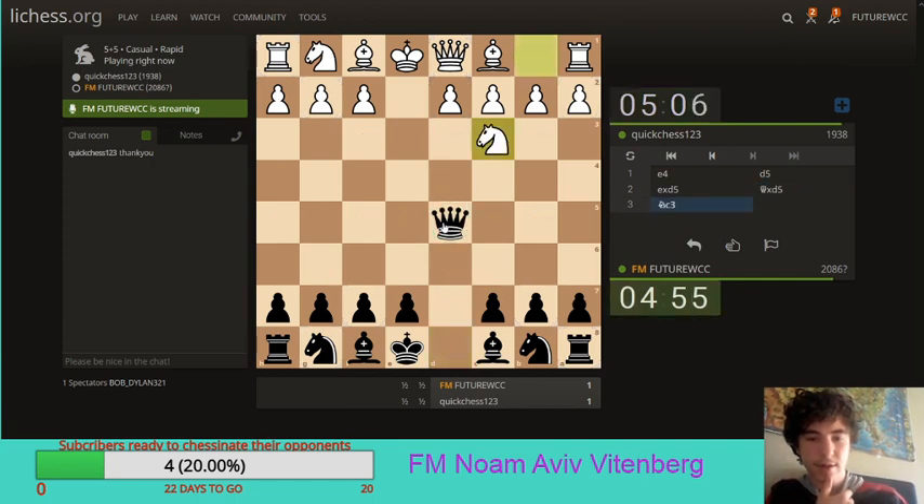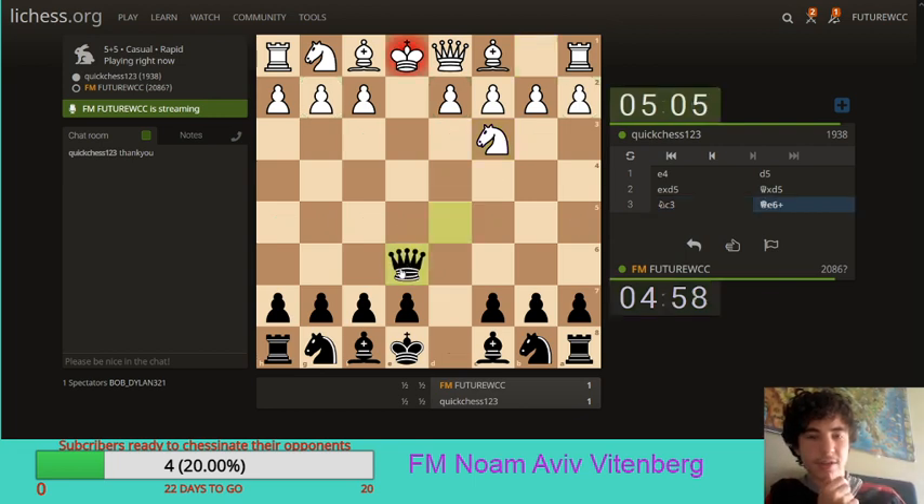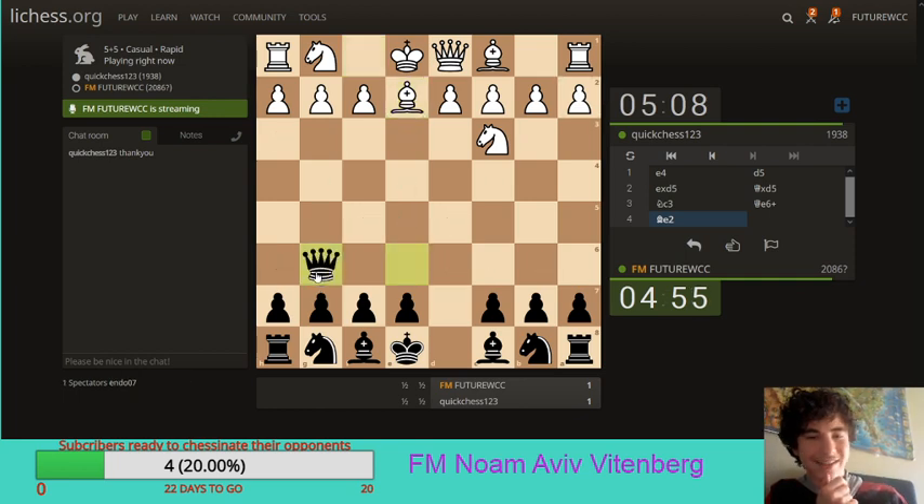A knight here. Let's go for this very fun variation with queen e6, which objectively is terrible, but Magnus Carlsen has tried it before. And here the idea is to go queen g6. Completely, it looks like a complete beginner is playing.